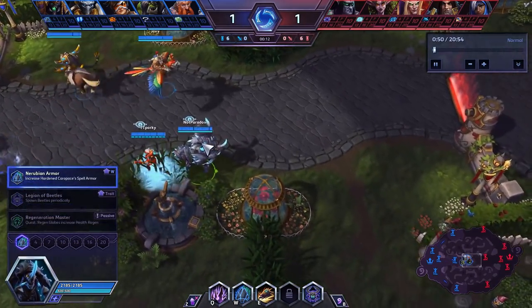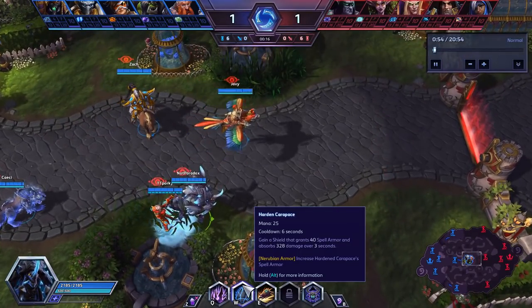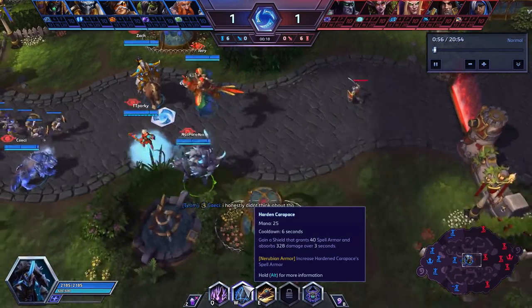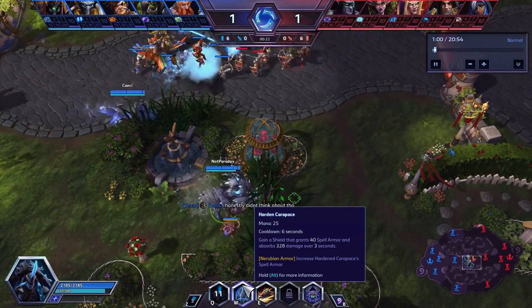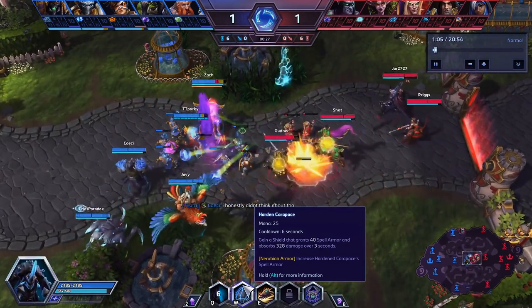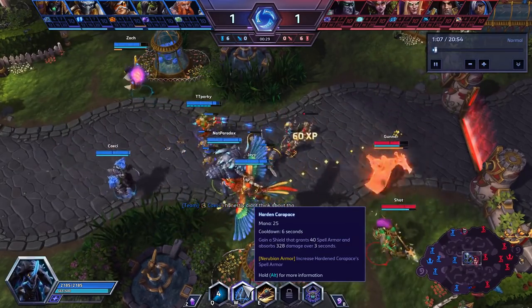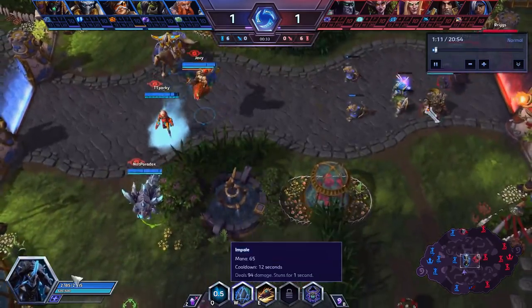This particular build is all about your W. Anubarok's W gives you a shield that blocks 328 damage. While you have that shield, you gain 40 spell armor. I believe you have the 40 spell armor even if the shield breaks, so you get the 40 spell armor and the shield for 3 seconds.